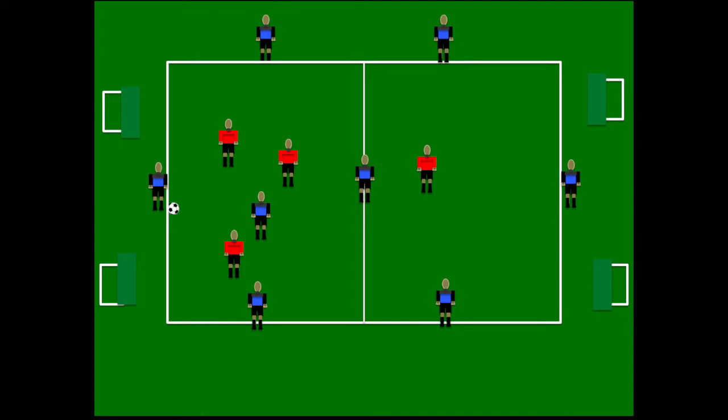Now we're going to change the exercise up. After the red team wins the ball, they immediately can score on the outside goals — they automatically look to shoot on the outside goal. If they need to make a pass or two to get a clear shot, they can do that, but they look to shoot immediately when they win possession.